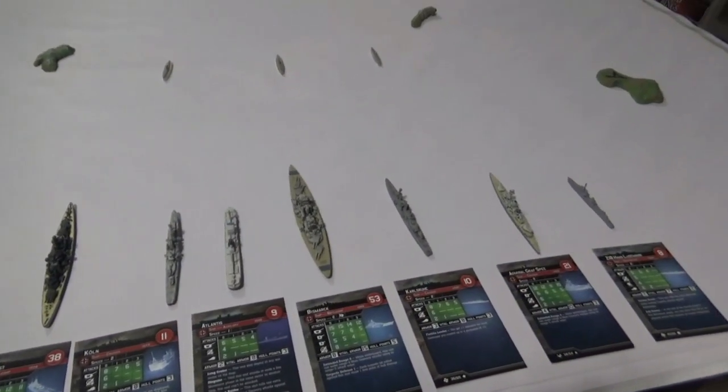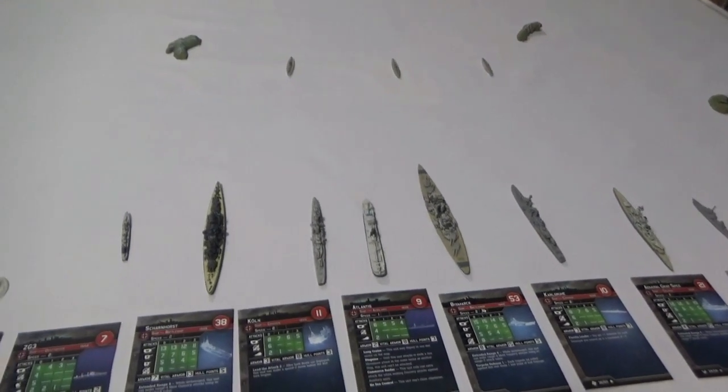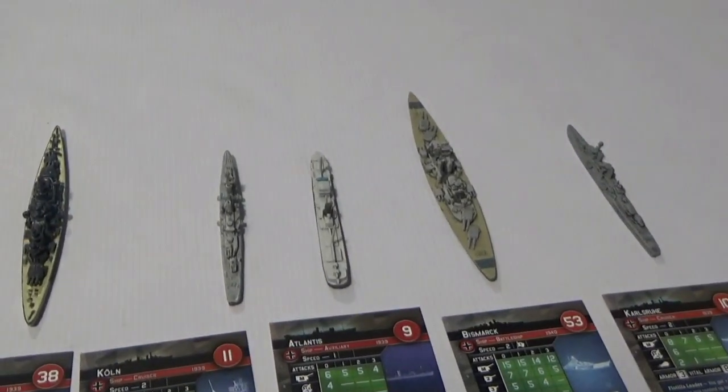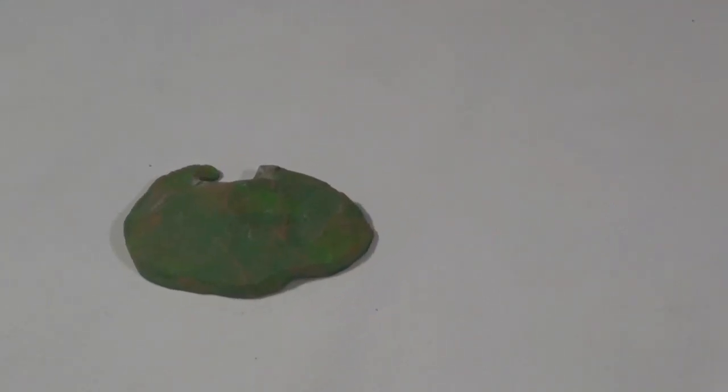Here we are — we've got ourselves a little bit of a battle going on. We have a 204-point German fleet including the Bismarck, of course. And the Atlantis is their supply ship — they're trying to get this boat over to this island right here. Their objective is to get the Atlantis into this bay. The good news is it's not all the way across the map; the bad news is that the Atlantis only goes one space at a time, which is four inches in this game. We don't play on the regular map — I'll explain that in just a moment.